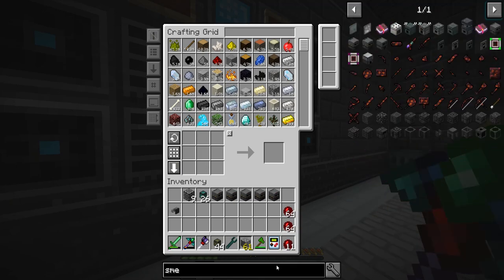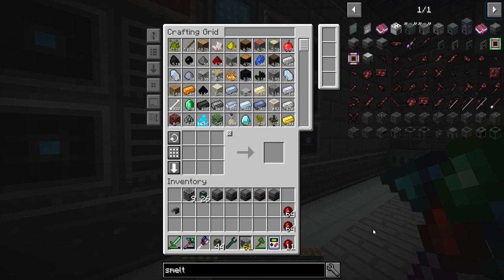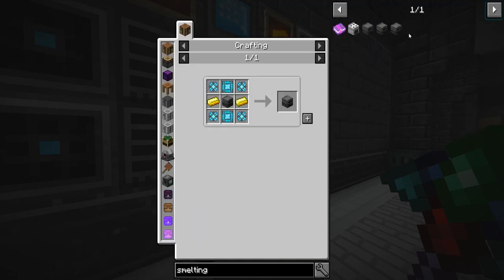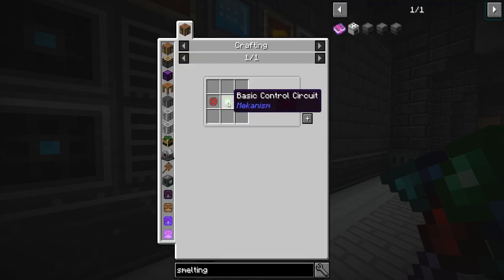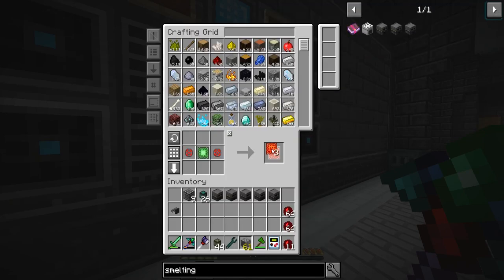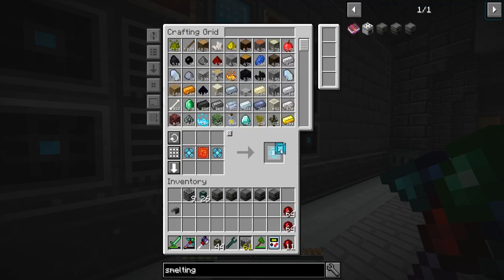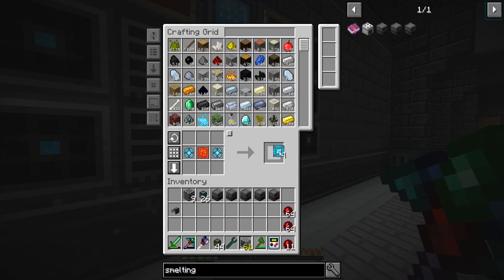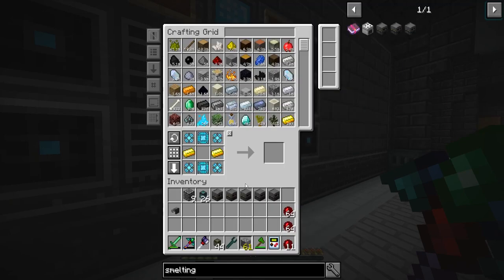All right, so let's look up smelting factory. So we're going to need to make five of these. And five of these. The max tier of these — we should be able to make all of them.